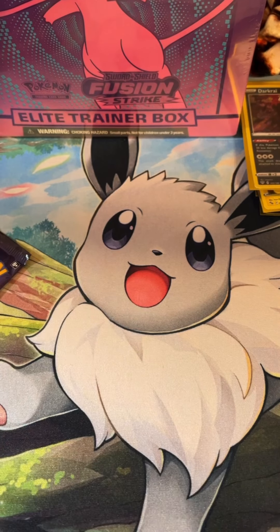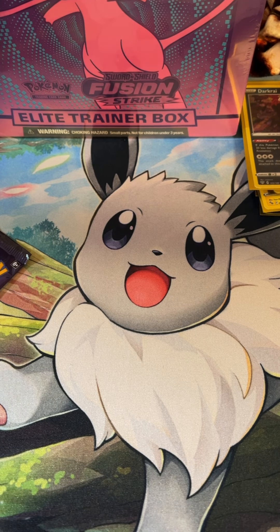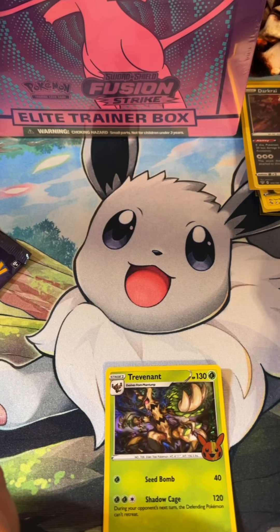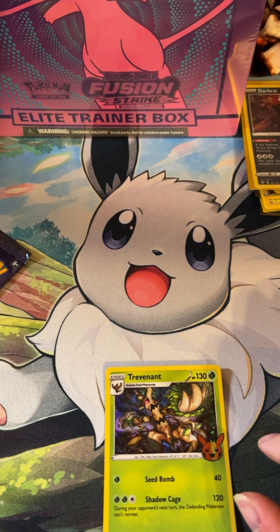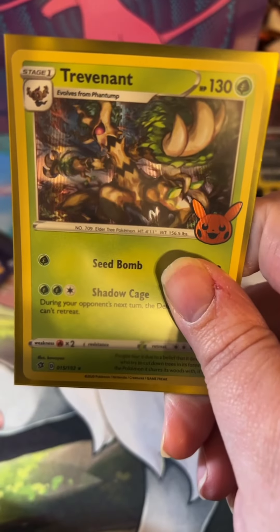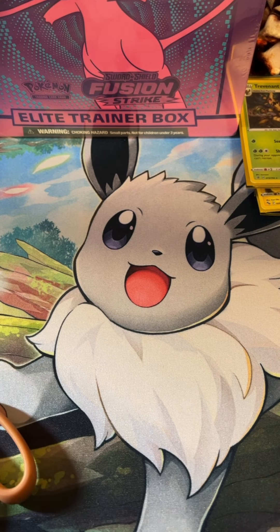There's only three per pack, so these go pretty quick and I've been going through like two or three each time I'm doing something with Pokemon. We've got a Trevenant, a Haunter, and a Hunter. Sleeve up Trevenant — there he is. And we'll go to the last Trick or Trade pack.